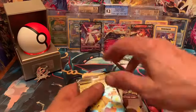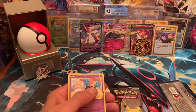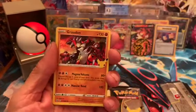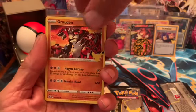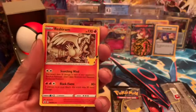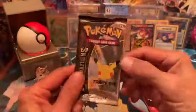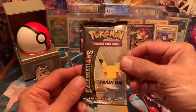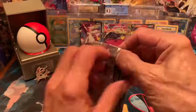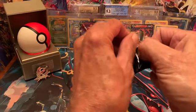Here we go. Flying Pikachu. Cosmog, Groudon, Reshiram. All right, here we go, second pack. Come on, full of something good. Hit that subscribe button, help me out.